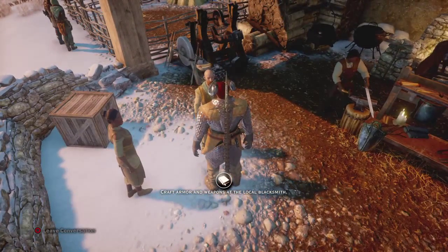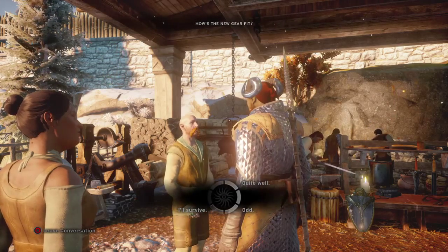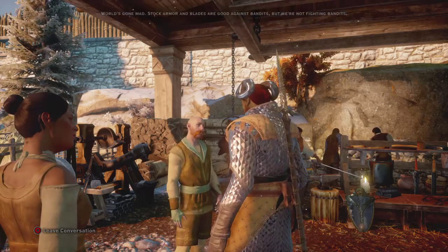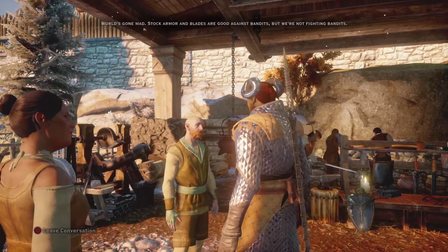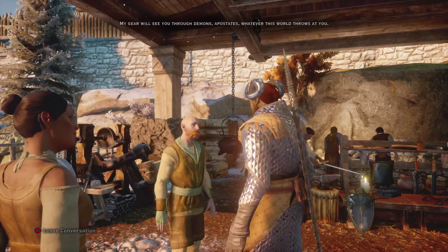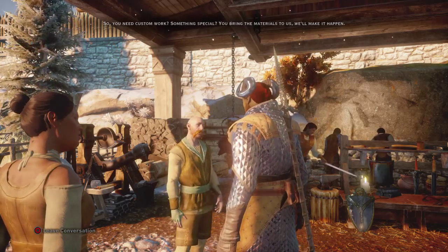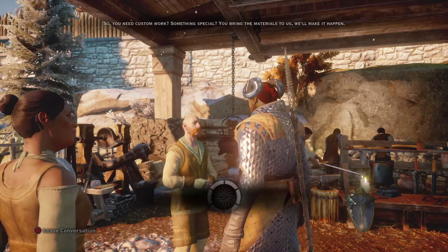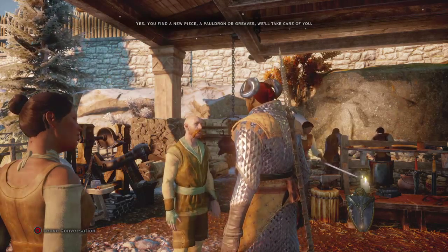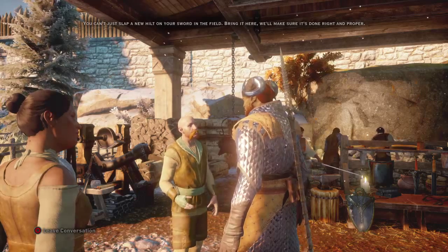Hello. Quite well. You need custom work — something special. Yeah. You bring the materials to us, we'll make it happen. Nice! Can you help improve my arms and armour? Yes. If you find a new piece, a pauldron or greaves, we'll take care of you. You can't just slap a new ilt on your sword in the field. Bring it here, we'll make sure it's done right and proper. Nice.